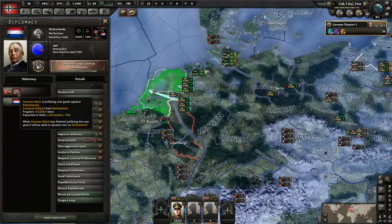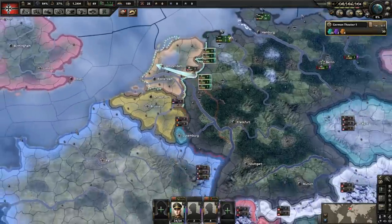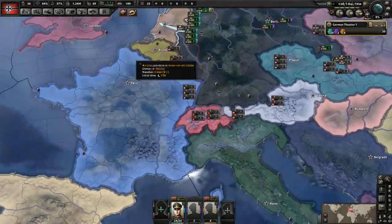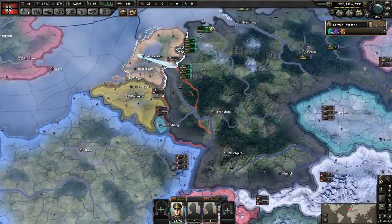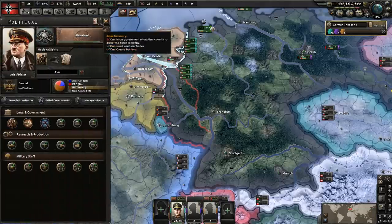We haven't looked at the Dutch yet — they're doing obtaining foreign colonial investments. We have a decision available relating to increasing trade with them, but there's no point in spending political power on that. Wait — we actually have the political power we need now! Let's go ahead and justify the war goal. It's going to take 250 days — we'll get it on the 6th of November. As soon as we get it we're going to be declaring war.